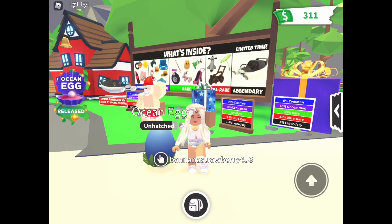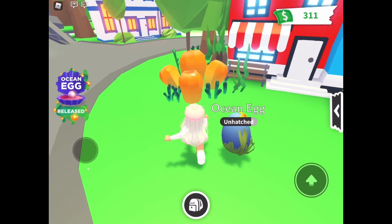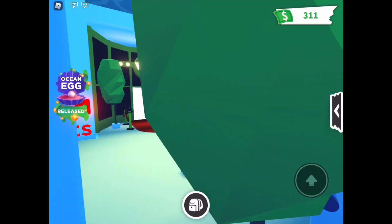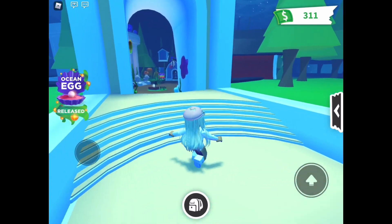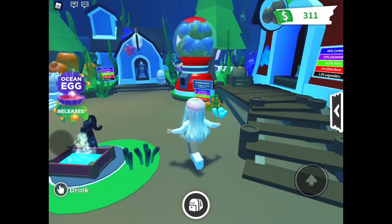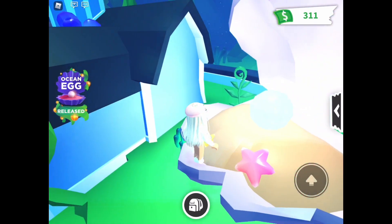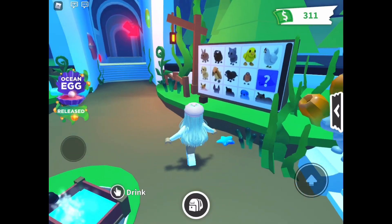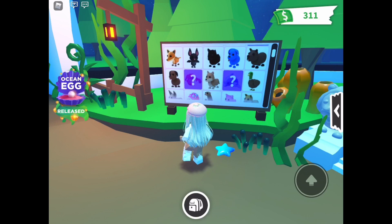Welcome back to my channel! Today the new Adopt Me ocean egg pet update came out, so we're gonna be checking it out. First, let's go to the nursery — they also added sea life all around the map, and inside it's kind of a blue-themed lighting, which is really cool. The ocean egg looks like it's in the egg dispenser, and we have a little oyster with a pearl. We've got a stingray, a crab, and a dolphin.